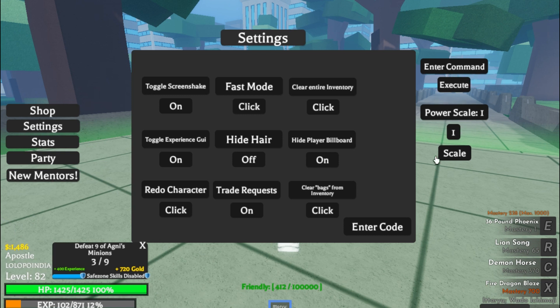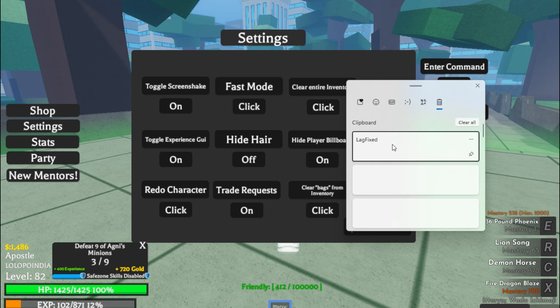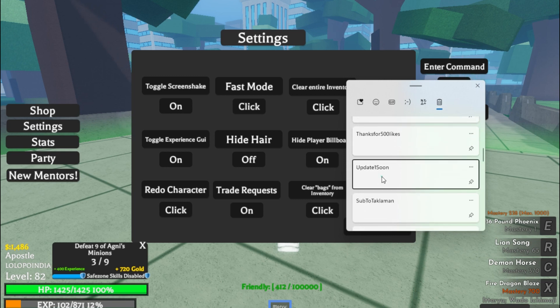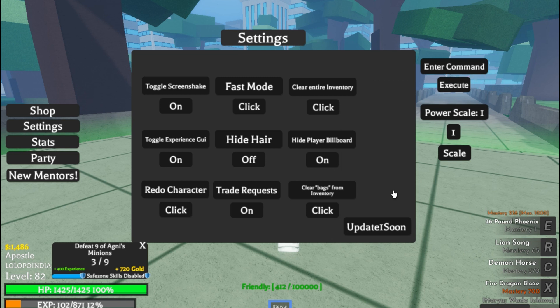Power scale — what is this? We can use power scale. We'll figure it out later in the next video. The next code is 'update one soon' — we're gonna use it. You must be at a certain level.